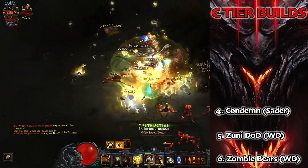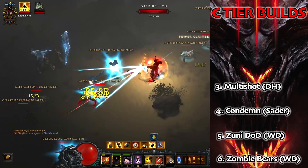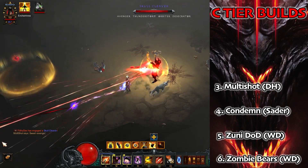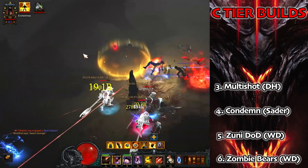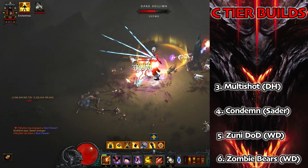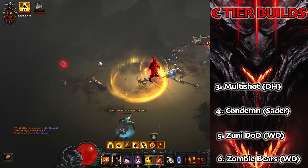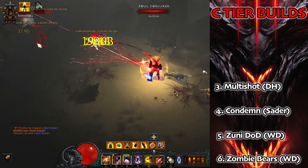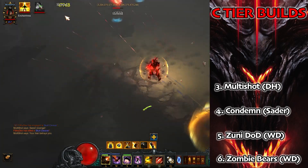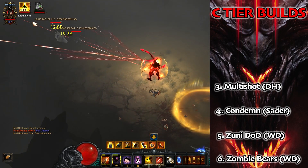Next up in C tier we have the Multi-shot Demon Hunter. This is a phenomenal build for keys, bounties, and low-level speed GRs. It's an okay push build — it is outshined by other Demon Hunter builds on the list. Multi-shot has been around for a long time, it's an awful lot of fun. We can probably just chuck a CoE in the cube and be fine. It's incredibly tanky these days and very fast — you will have a good time if you play this.